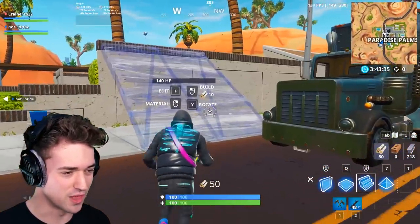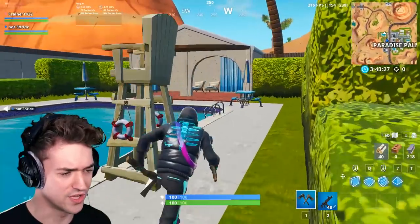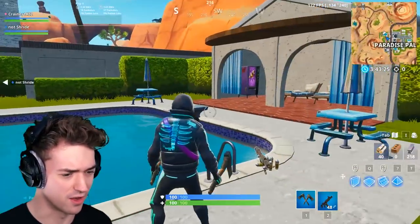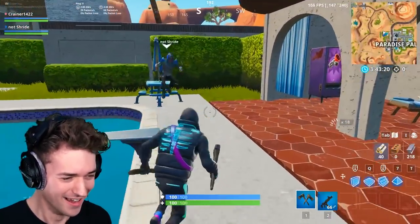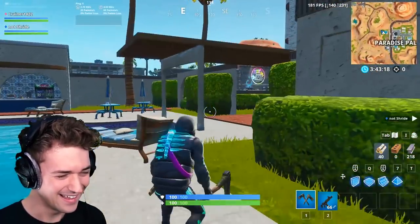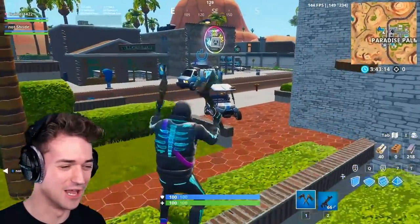Wait, is this one over here blue too? If this one is also blue, then there's something wrong with this game, dude. Oh, this one is epic! You should have chosen this one, dude. Yeah, this was the one. What do I get? Oh, so I'm getting a grappler. That's dope. You are the dumbest person in the world, Stride. I love you for it, dude.